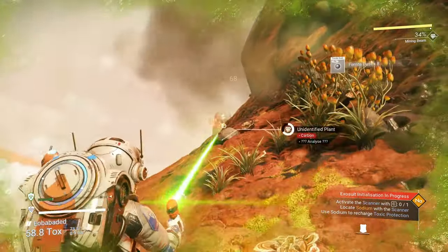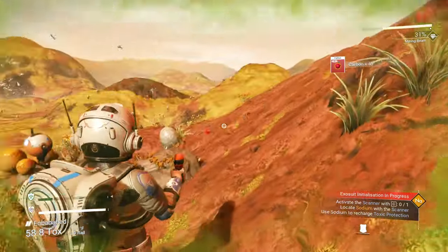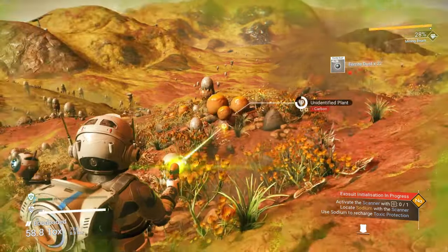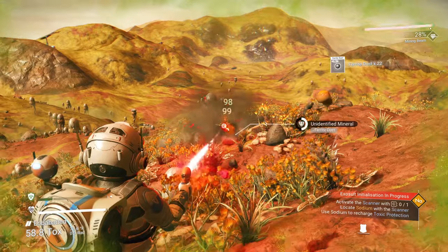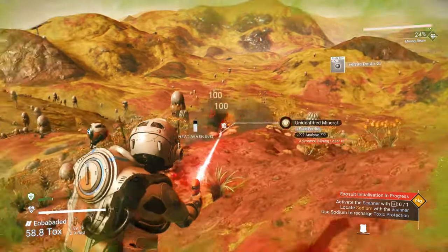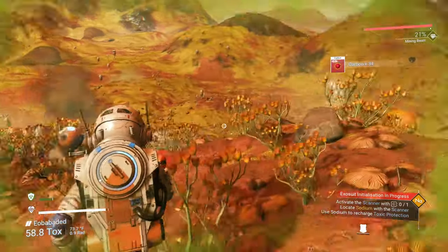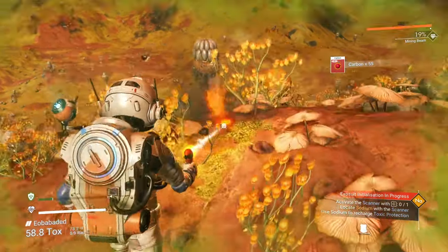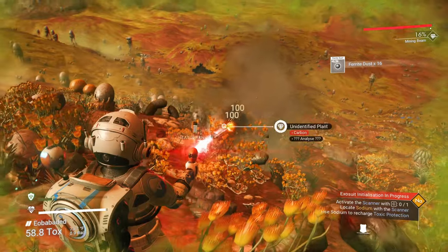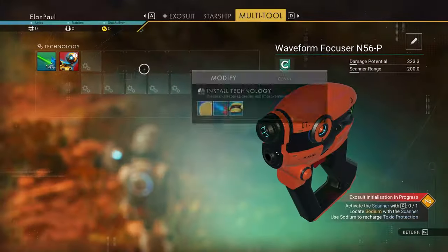Not every planet is very obvious to get these things from, so just be careful. Get some more ferrite dust, and we're going to need some sodium. Our hazard protection is taking its time going down, so we're in good shape. Note that little heat warning — if you keep the mining beam going too long, it will overheat and shut down for a few seconds. But if you can keep going while it's hot, you can pick up resources just that much quicker. Let's check how much we have now — 125 ferrite dust. We should have enough to fix our multi-tool.